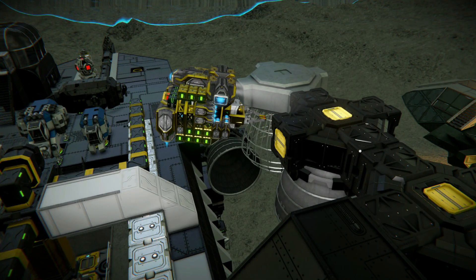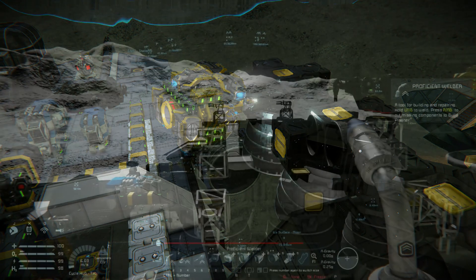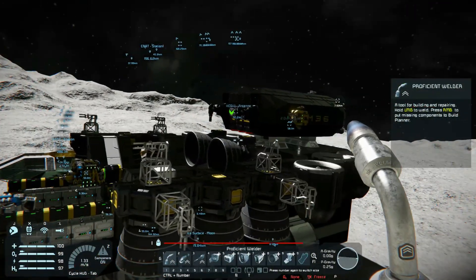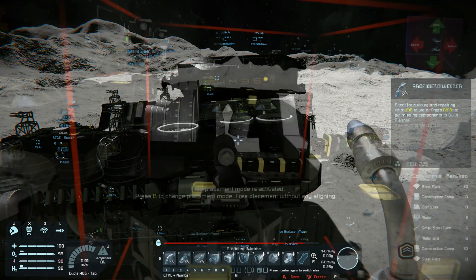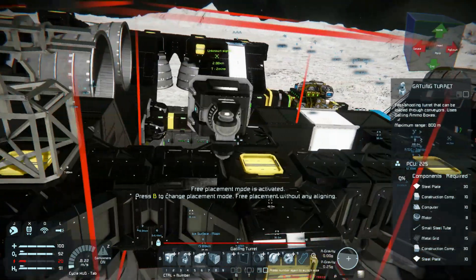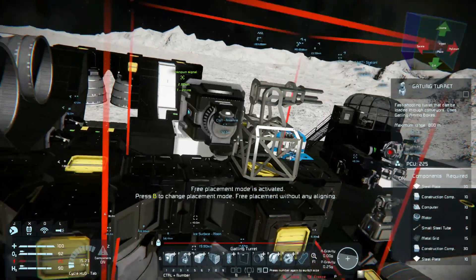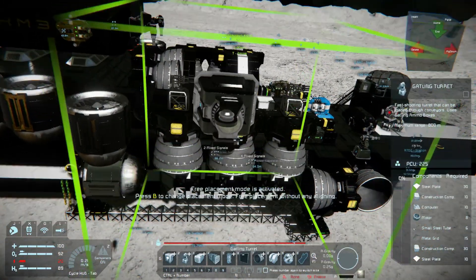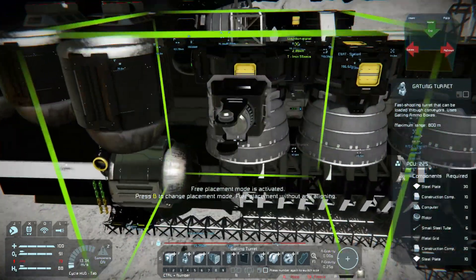With that, it's time for some serious defenses, because this mothership is holding everything I've gathered and built since the beginning of this series — losing it would be a big setback. My plan is simply to bristle the outside of this ship with a bunch of large grid turrets, and hope that by using pure firepower volume, I can take down any enemy drones quickly before they can do serious damage. The new engines have provided easily accessible ports to mount some turrets, and I really like putting guns on the sides for a wide range of coverage.